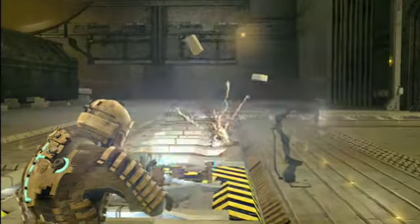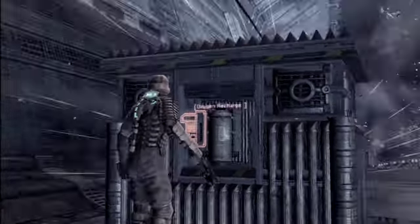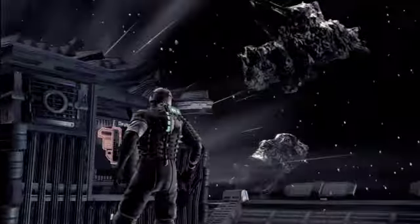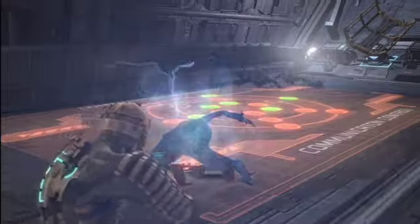In some places you're in combat, in others you're walking around an area, and then you have to jump from one area to another. Isaac is going to be faced with a number of challenges in zero-G. Sometimes he's going to be in a completely hostile environment, out on the edge of a ship, being bombarded with hazards from the environment and having to manage his air supply. At other times he'll be inside a ship, less worried about his air supply, but being overrun by the necromorphs.